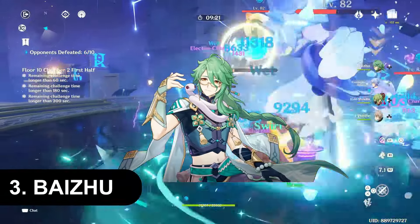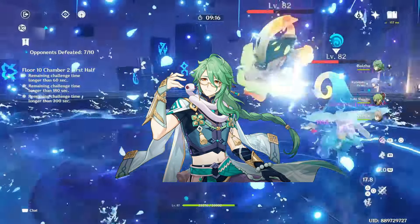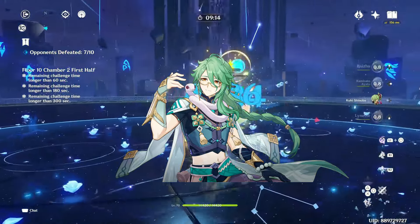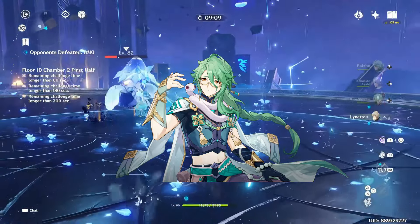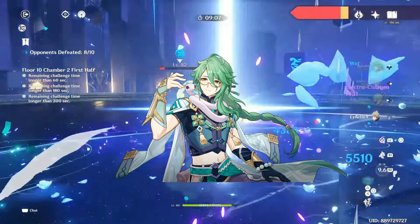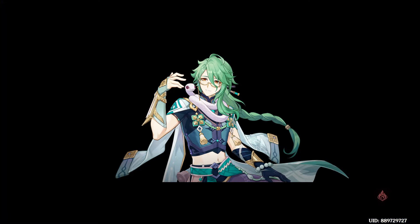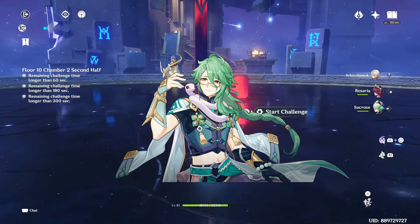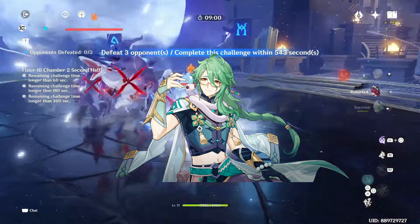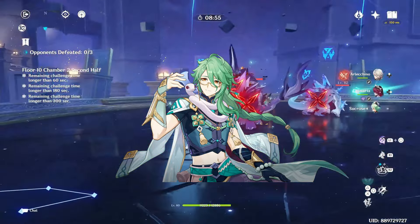Next is Baizhu, a five-star dendro catalyst user who heals with both his elemental skill and elemental burst. His elemental skill throws a dendro attack that hits up to three enemies and upon returning heals the entire team — the amount of healing is quite high and can help charge Furina's fanfare stacks. His elemental burst heals only the active character but also provides a shield with interruption resistance.